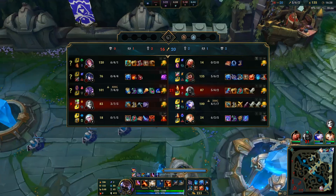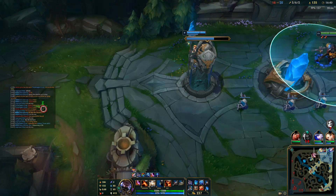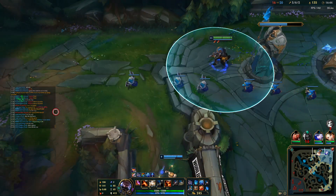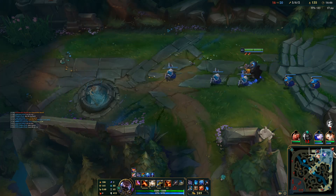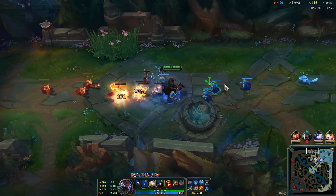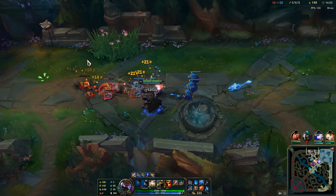I'm going to get Black Cleaver into Hexdrinker slash Maw of Malmortius this game — I think that's going to be the play. This enemy Kassadin is a little bit fed. The Zed is going Ravenous but I don't think it's going to be very useful this game because he's not staying alive enough.